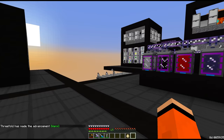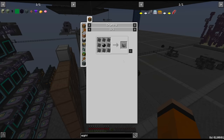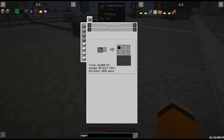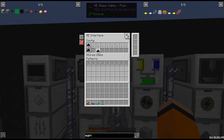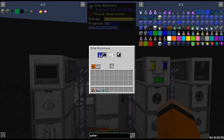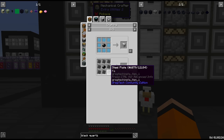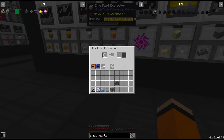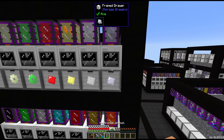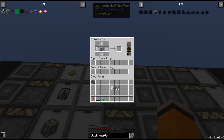We got an advancement — not that we're going to use these things for their intended purpose. Next up we need machine blocks, which means we also need black quartz. We have an electrolyzer doing quartzite to crushed black quartz — we just need an autoclave to mix it with some water and turn it into gems. Mix the gems with some steel plates for machine blocks, then craft those with stainless steel plates to get our machine structures.